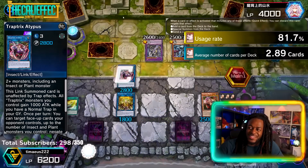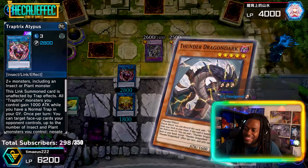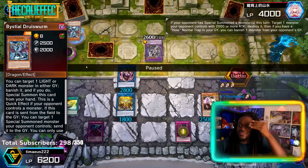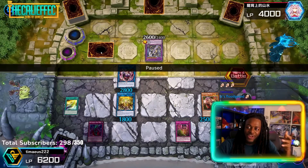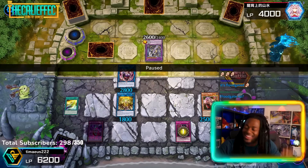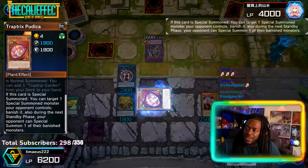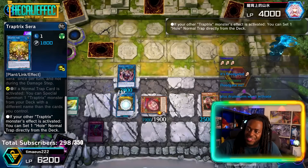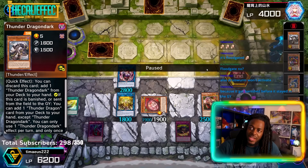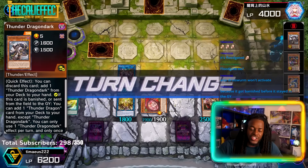We'll Ash Blossom the Thunder Dragon Dark — that's fair because it prevents them from getting into their effects. It's Floodgated! Oh yeah, Floodgate Trap Hole prevents the monster from being flipped back face-up, so it's a dead card. We'll then have Sarah summon Putica. Putica banishes the Thunder Dragon because it can banish when it's Special Summoned.